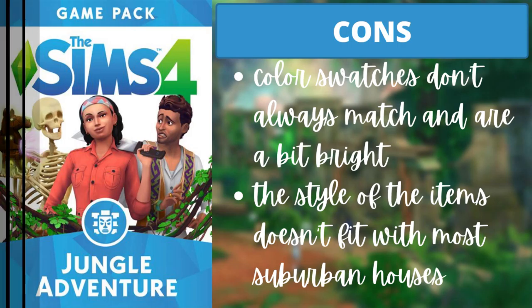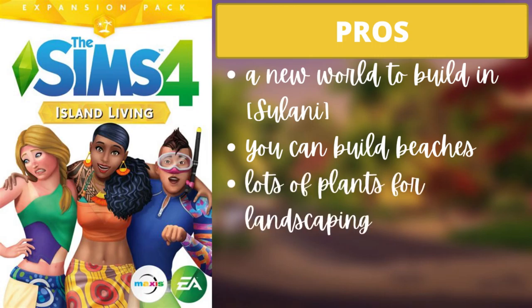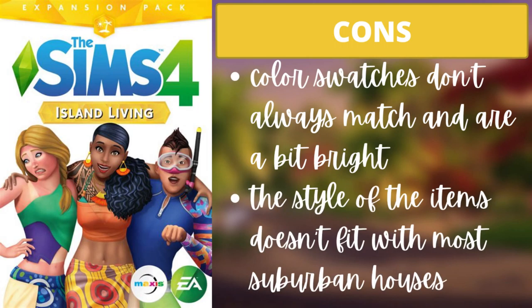For Island Living, the four pros are: there's a new world called Sulani; you can build beaches; similar to Jungle Adventure, there are lots of plants for landscaping variety; and there's stuff to use in every room of the house. The two cons are that the color swatches don't always match and are a bit bright, and the style doesn't fit most suburban homes because it's more of a Pacific Islander cultural style.